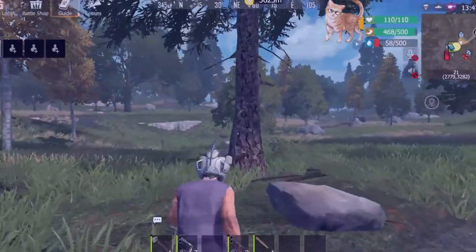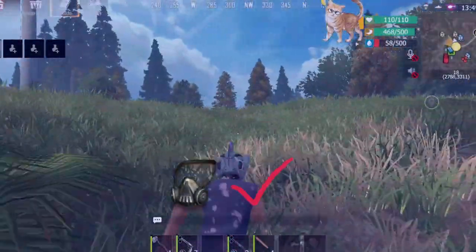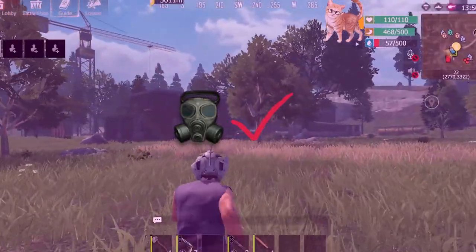In the blue level 1 corrupted zone, an anti-corruption mask will allow you to resist the effects of radiation. As for the purple level 2 corrupted zone, you will need an anti-corruption face guard.